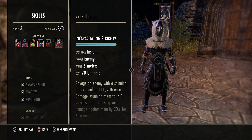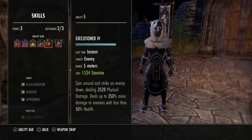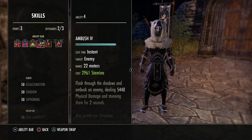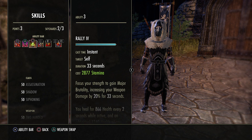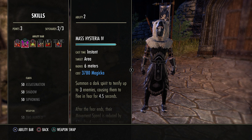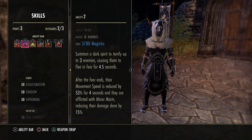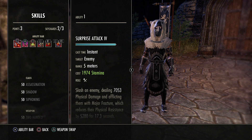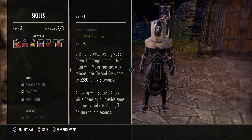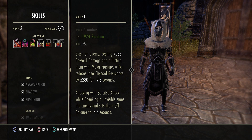Front bar: surprise attack, fear, rally, ambush, executioner, and Incap as the ultimate — big damage ulti. Executioner is your execute, ambush is your gap close, Power Rally is your heal over time, major brutality, and burst heal. Mass hysteria is your fear CC to get people off you — it's going to snare them and reduce their damage towards you by 15% for a bit. Surprise attack is your main DPS and gives you major fracture. From stealth it's going to stun people.